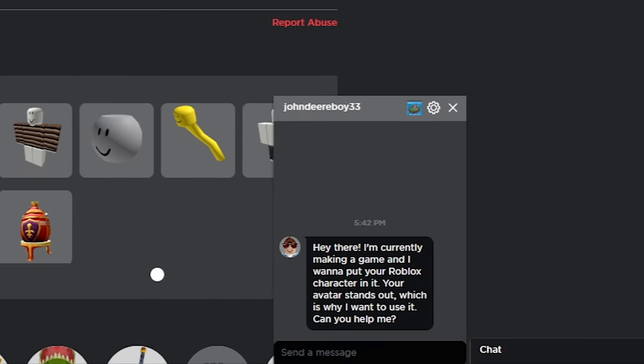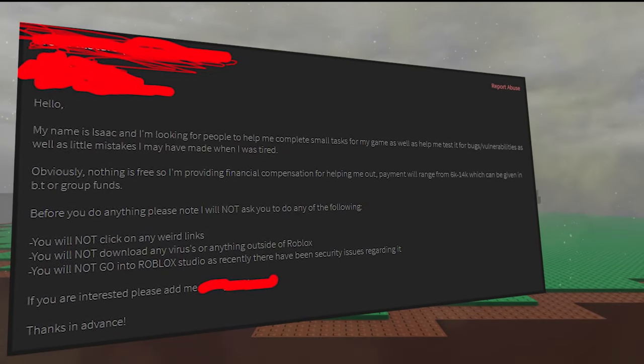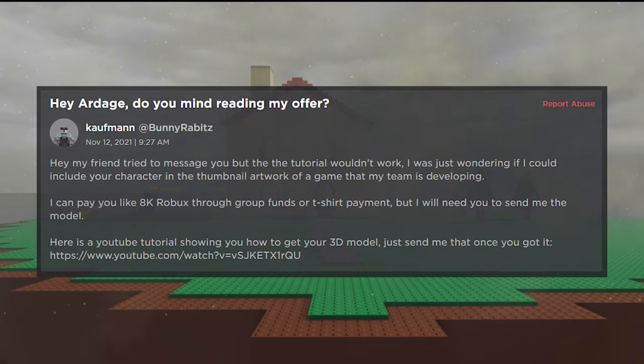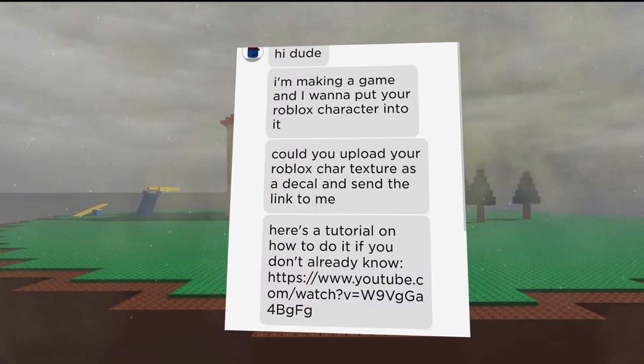This is the story of Roblox's biggest hack. Do you recognize this message? If you've played Roblox for a long time, you've probably received something like it at one point. You probably also know it's one of the most common methods for stealing accounts. The story usually goes something like this: a random player reaches out with an offer that just seems too good. A developer wants to put your character in their game and they're only one step away.